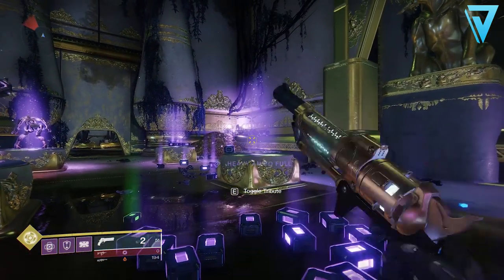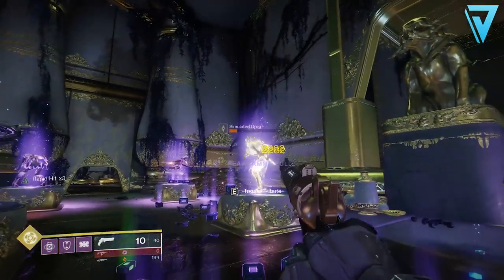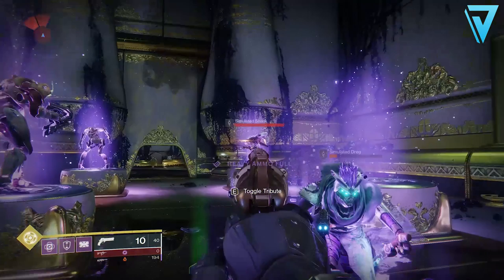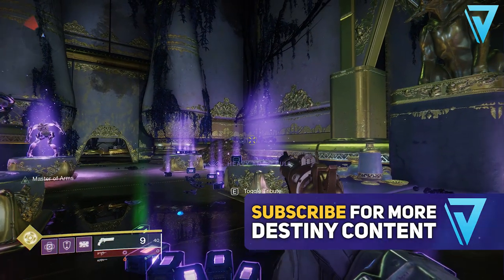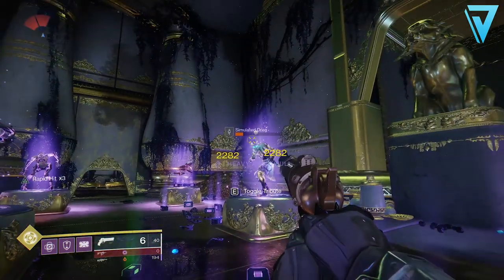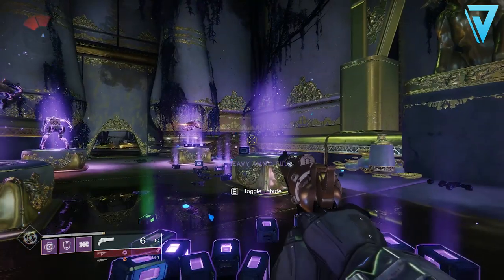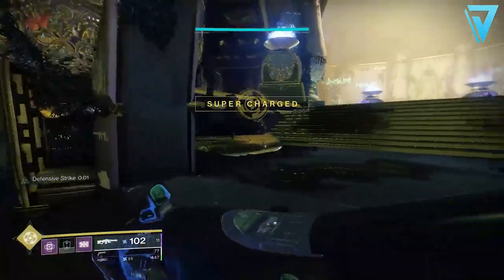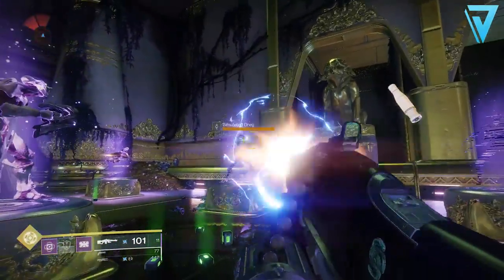But if you kill another enemy at the same time, you will generate two lots of ammo. And as you can see, each time you're killing an enemy here, it's taken absolutely 0% of your super. So it allows you to retain your super, but also get double drops on things like heavy ammo and special ammo, which drops for your entire fire team as well. So that's how you do the glitch. It will take a little bit of practice to get this nailed down, so you can do this over and over again out in the wild.